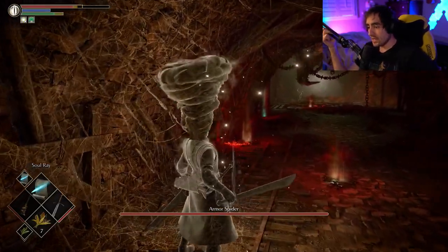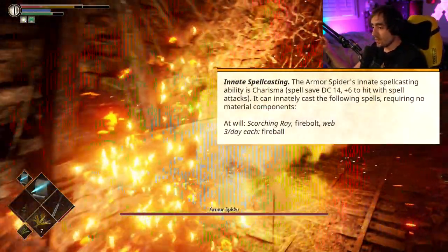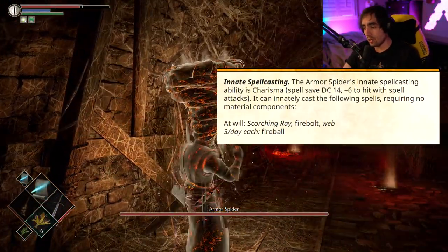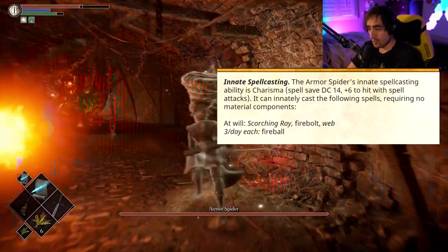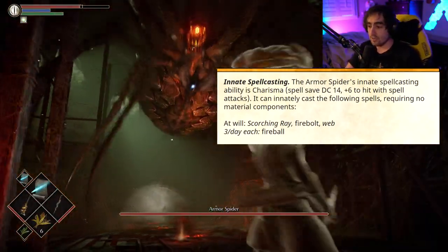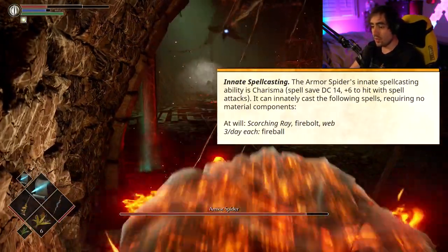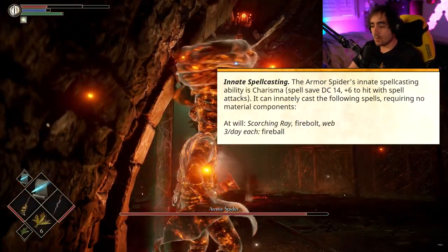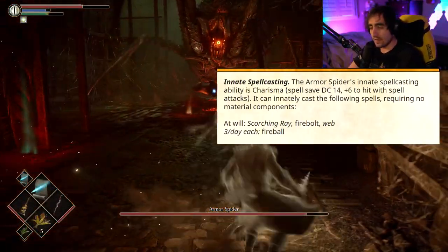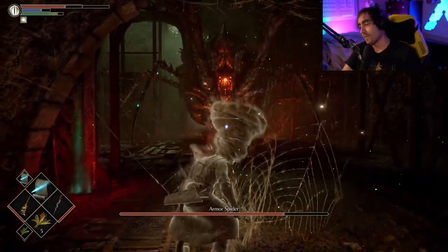Moving on to abilities, its one unique ability is Innate Spellcasting. The Armor Spider's spellcasting ability is Charisma, with a spell save DC of 14 and plus 6 to hit with spell attacks. It can innately cast the following spells requiring no material components. At will, it can cast Scorching Ray, Firebolt, and Web. Three times per day, it can cast Fireball. In the game it can cast Fireball infinitely, but that would be a bit broken, especially at the level you would throw this at your party.